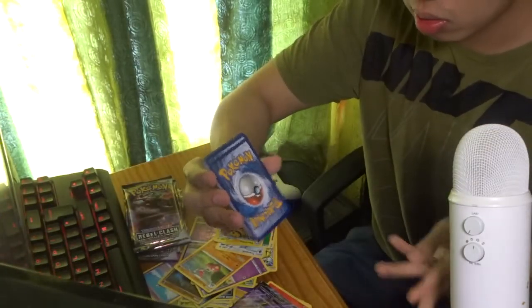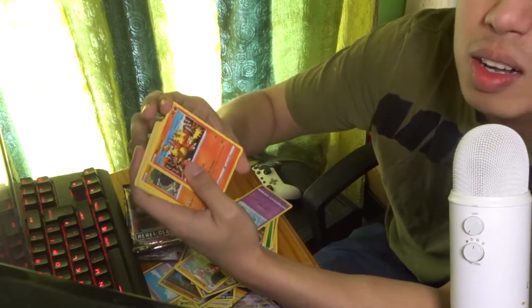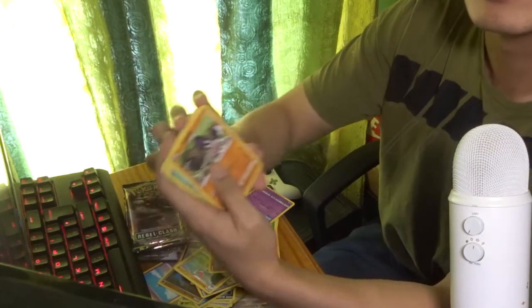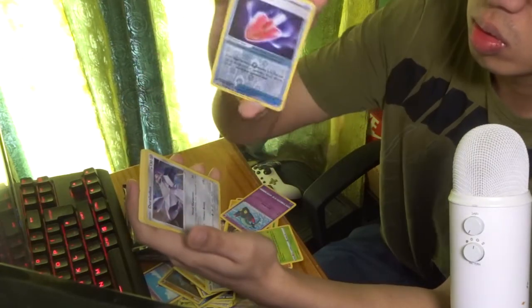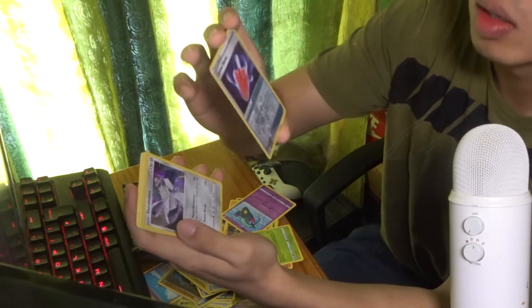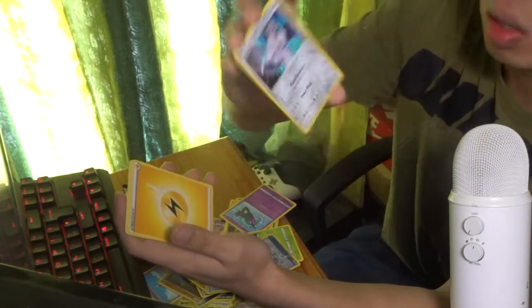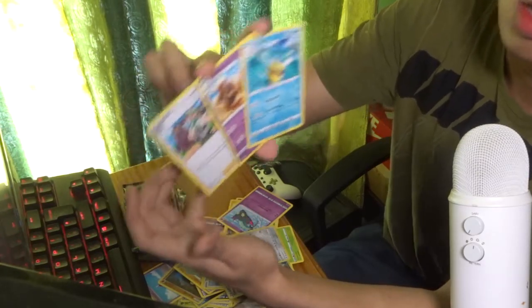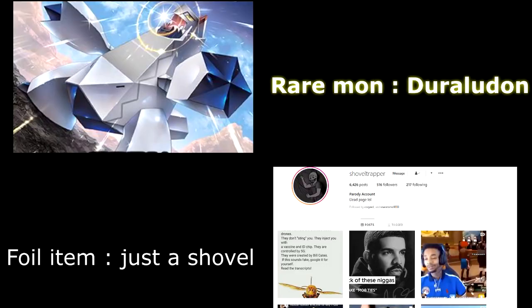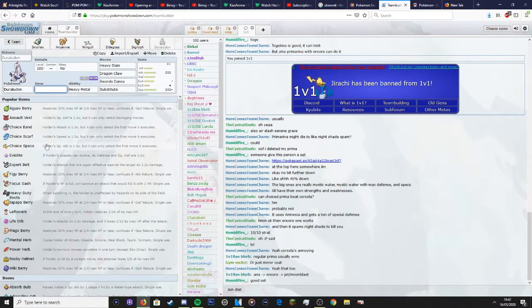Last pack — I learned my lesson and showed the code straight away. Then we got Dreepy, a pseudo-legendary! The four-card was Shovel — Corviknight — and then we got Duraludon. I don't know how to say that, sorry. Since I can't use Corviknight, I'm going with Duraludon — I've never used it personally but let's go.